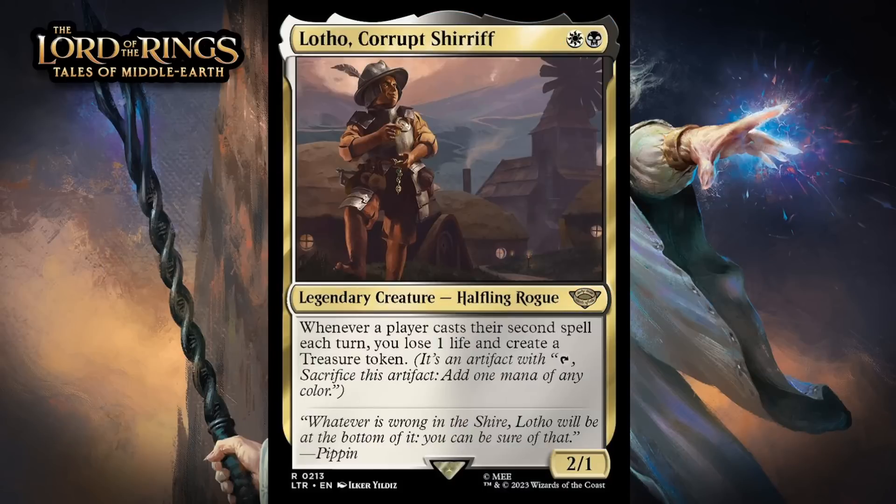Next up, it's Lotho, Corrupt Sheriff, which for a white and a black is a 2/1 legendary halfling rogue at rare. Whenever a player casts their second spell each turn, you lose one life and create a treasure token. Getting treasure when people cast two spells in a turn is pretty nice, and it can sort of fuel itself since if you have treasure, it'll be easier for you to cast two spells in a turn. That said, this won't really start triggering in most cases until the later stages of the game when a treasure is usually less valuable, and the life loss on the card could occasionally be a problem — giving it a C+.